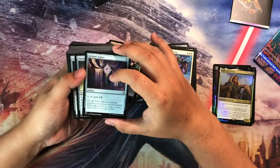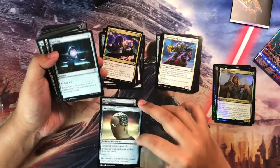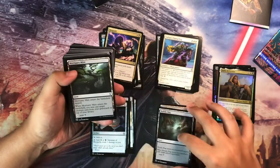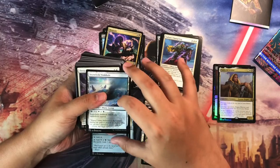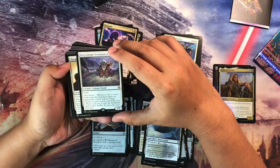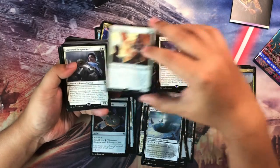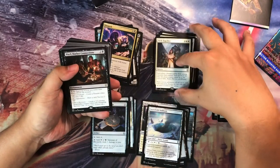For the artifacts, you have Signet, Skullclamp — that's a very good reprint — Sol Ring, Ashnod's Altar, and Talisman of Hierarchy. Then for the mana base you can find: Mortuary Mire, Blighted Steppe, Basilica, Ancestry, Isolated Chapel. We also have reprints from the Commander Legends 2 set: Deep Gnome Terramancer, Harper Recruiter, and Seasoned Dungeoneer for the White, and Stick Together for the Black.